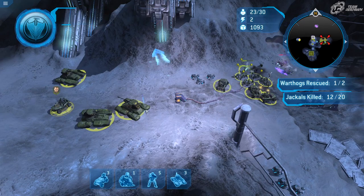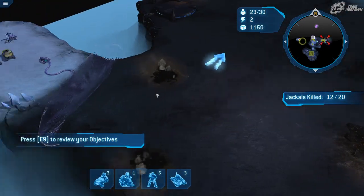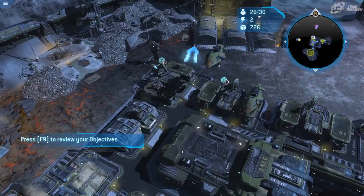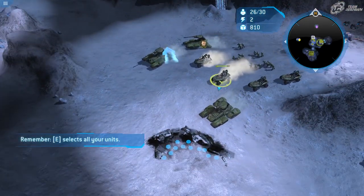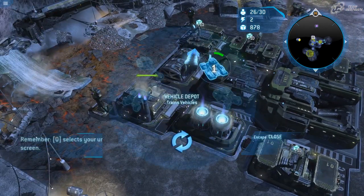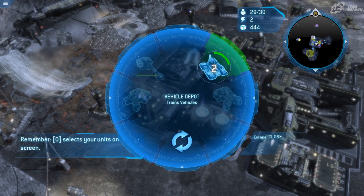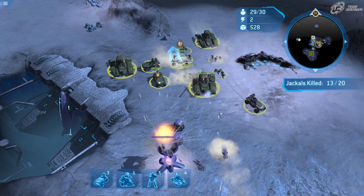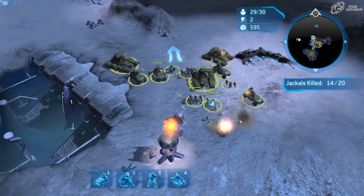It's a great way to get some Warthogs — they come in groups of two. We'll head over here and get the others. You have a 30-unit population cap, but you should still be able to get all the Warthogs. If you fill up your pop cap first, rescuing the Warthogs will actually push you over the max pop limit, which is something to keep in mind.